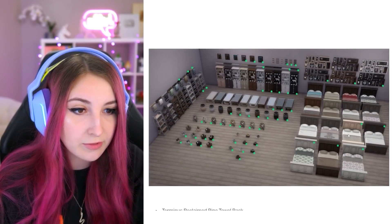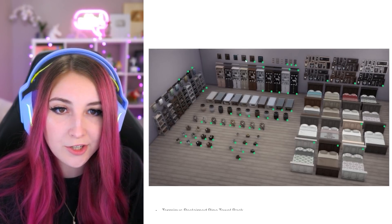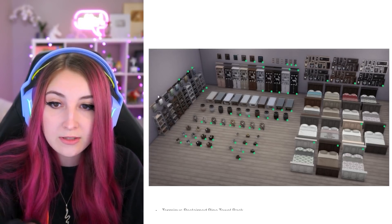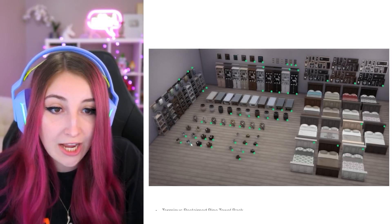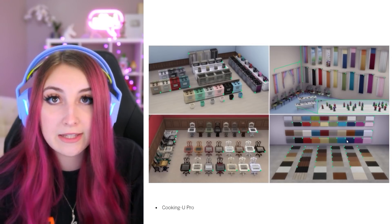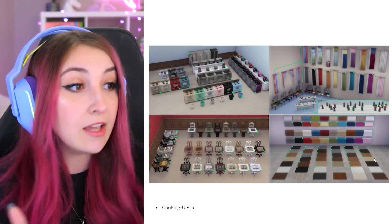And we have some new bed swatches, which I did not expect — just on this one bed though, which is interesting. This item got some new swatches, this little chalkboard, some more shelves, these towels — which is actually really good because I like that towel but the swatches never matched anything. Bunch of miscellaneous items, some trash cans, coffee table. Very cute. More curtains. Amazing. Possibly one of my favorite things they did is add swatches to these wood floors. Just thank you.